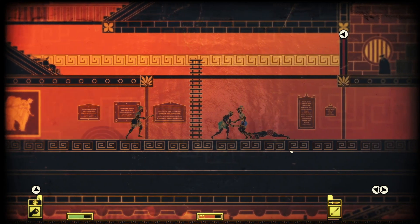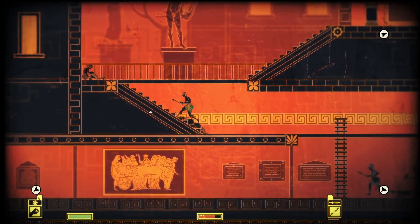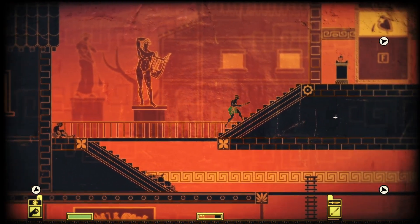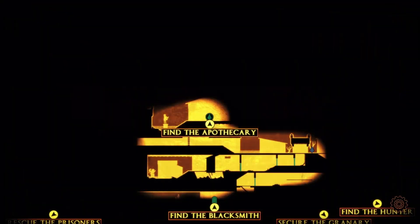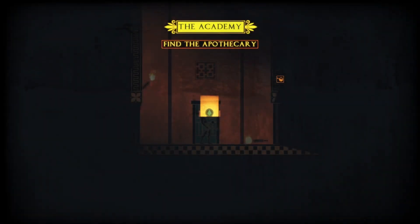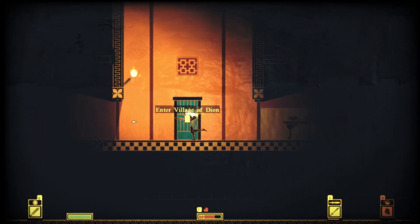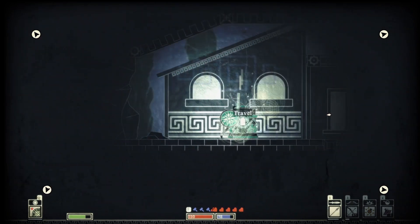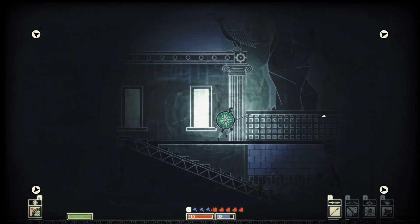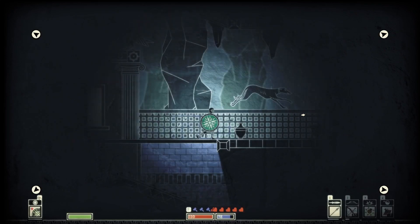Now let's talk gameplay. I've seen a lot of people describe Apotheon as a Metroidvania style game, and while they are very similar, I wouldn't say that's accurate, since there's no item gating. In Apotheon you basically have your full arsenal from the start, the only things changing being your equipment, what you're able to craft, and small passive bonuses. Apotheon is a side-scroller hack and slash with light platforming elements.